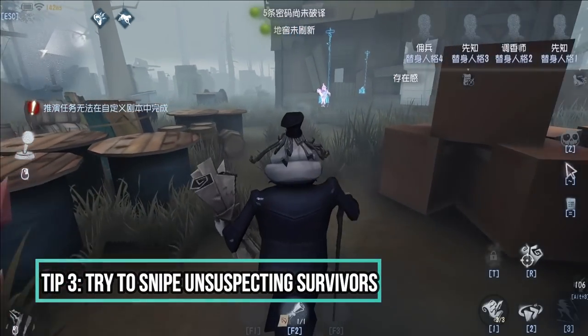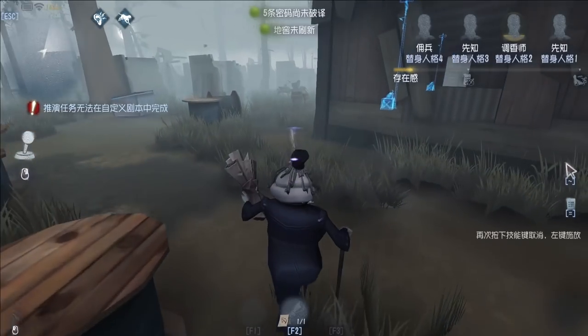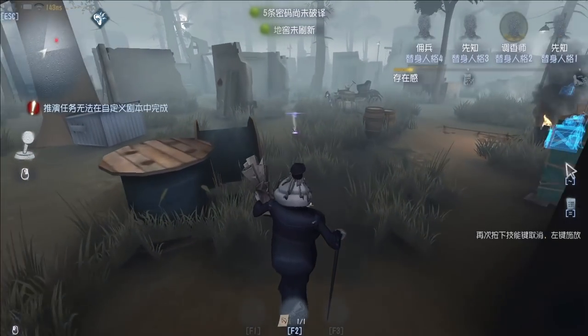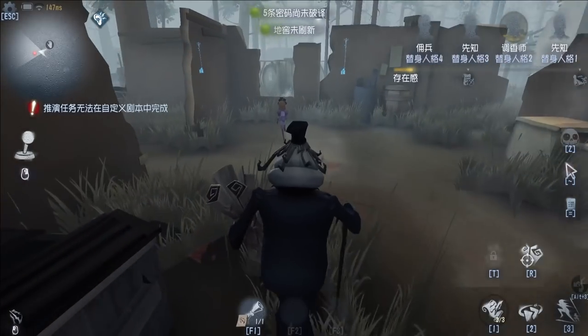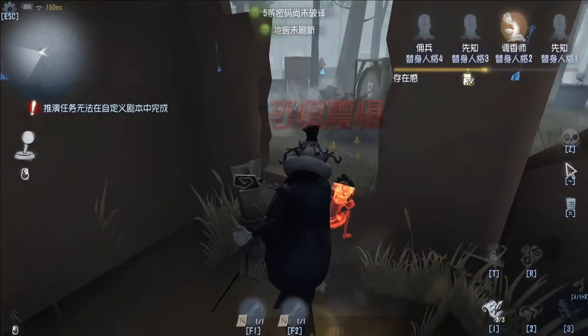Tip number three: try to snipe unsuspecting survivors because you will be able to get that chip damage at a higher success rate. And of course, land that unsuspecting terror shock as well.